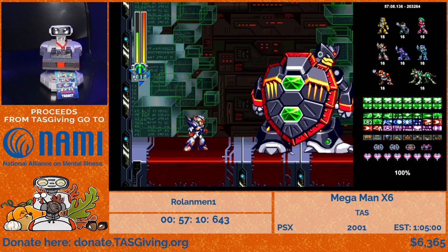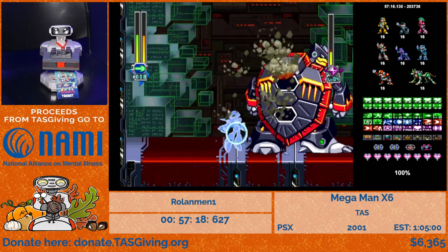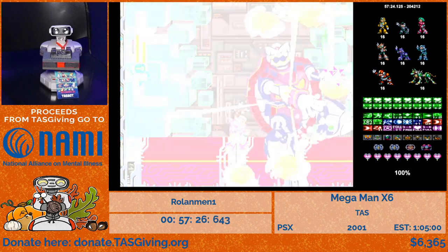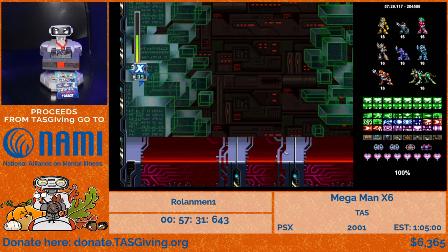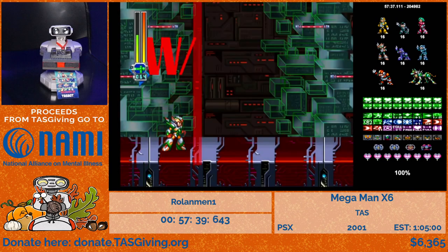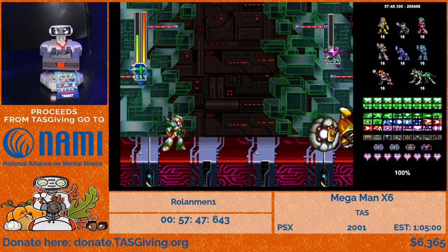Without all that optimization we'd end up at the end with no charged Ray Arrow ammo and would need to rely on other weapons. We can see we have 17 ammo worth for uncharged Ray Arrow — charged Ray Arrow uses around four ammo per shot. And now Ground Scaravich is next in the boss refight — we'll use the same iframe glitch trick as before to kill him quickly.